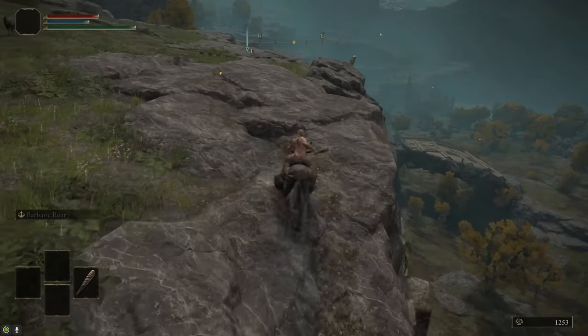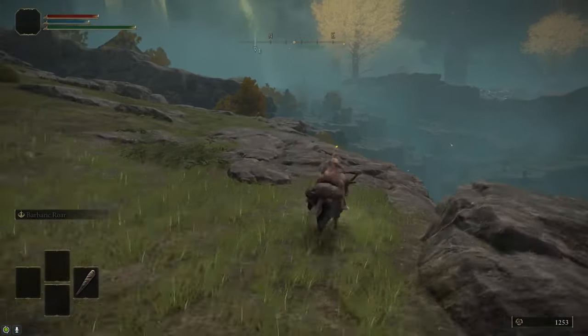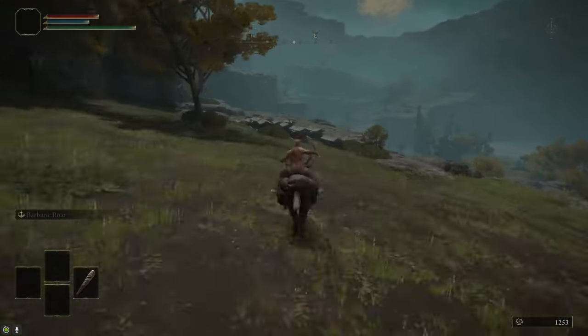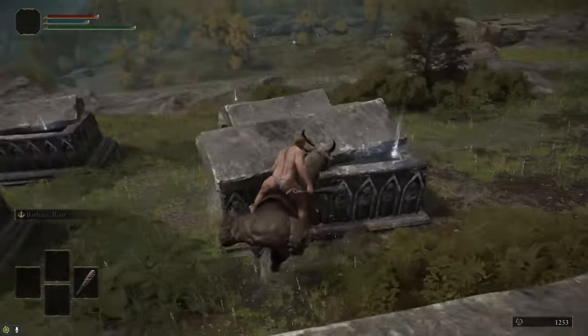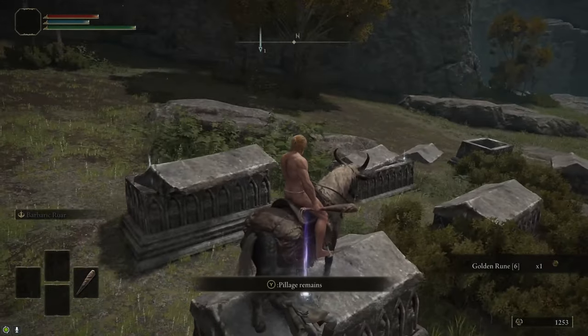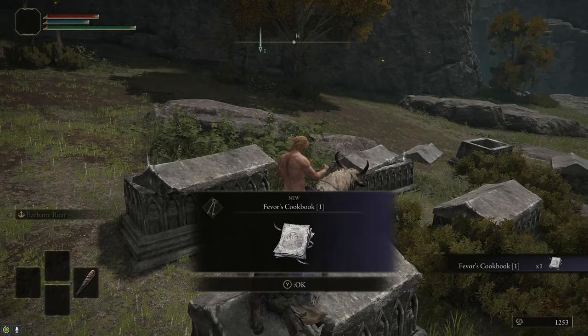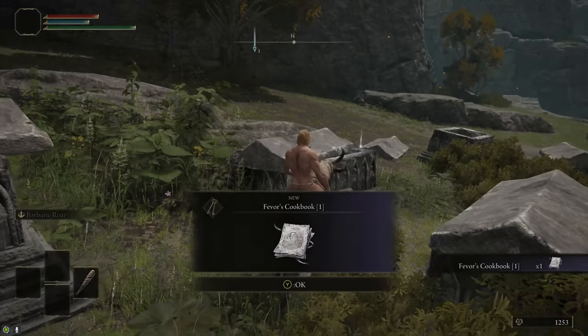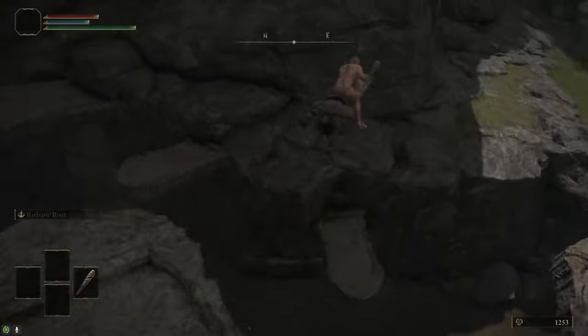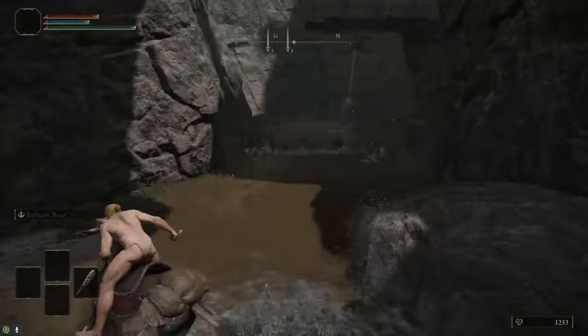Follow the cliff to the north and you'll come to a lower area where you can drop down safely. And then there's a graveyard here that has a bunch of golden runes, so grab those because we're going to need runes. There's also the crafting recipe for the sleep pots, which we're going to use against the Godskin Noble at the Volcano Manor. Then from the graveyard, keep heading north — you'll see these tombstones which you can use to safely jump down to the stream.